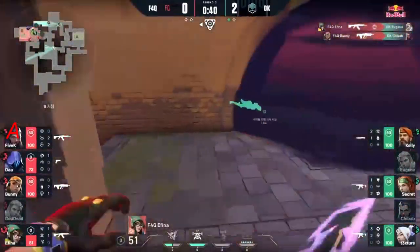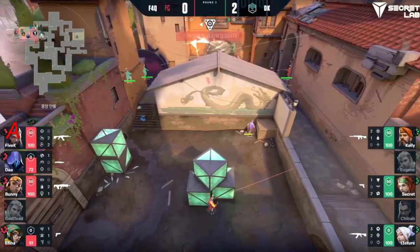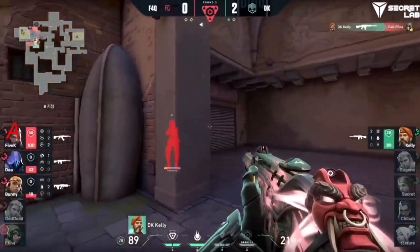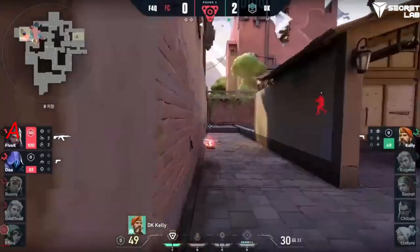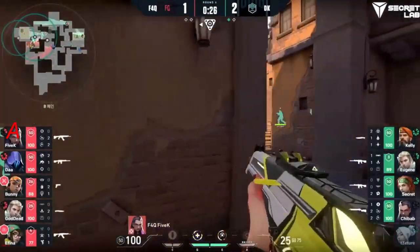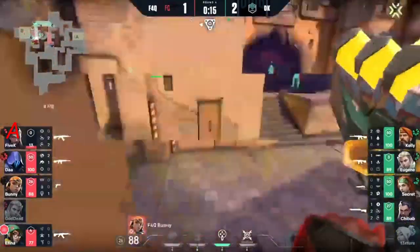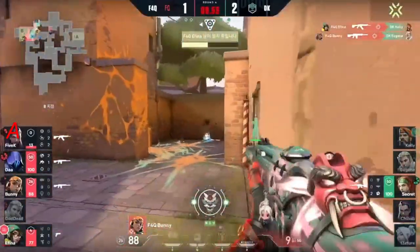They are trying to come into the B site now, and it does look like they are going to get that B site plant. F4Q should be able to win this round on paper, but we'll see. 3 on 4, and now suddenly a 1 on 4 — yeah, it's a bit tough. Kelly going to pick off what he can. Kelly with the pre-fire there, Kelly takes out two — pretty impressive. There's still time on the spike. Throws up that incendiary. Omen trying to take B — now is the time for them to go for that. Chee-Bob here with a Bucky. Athena and Bunny both killing Chee-Bob and Kelly. Eugene is taken out.